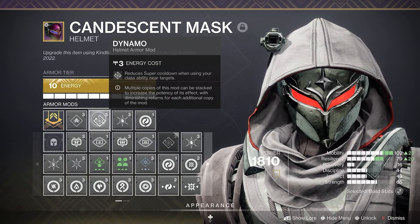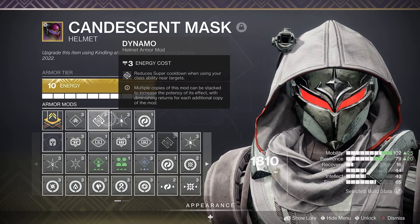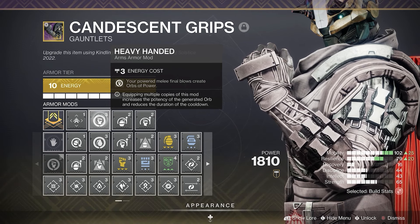As for our armor mods, on the head we want Dynamo for more super energy, Ashes to Assets for the same reason, then rounded out with a Syphon mod for orb generation. On the arms, Heavy Handed for orb generation, Impact Induction for grenade energy, and Momentum Transfer for melee energy.